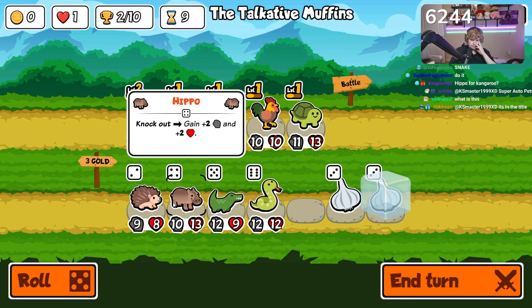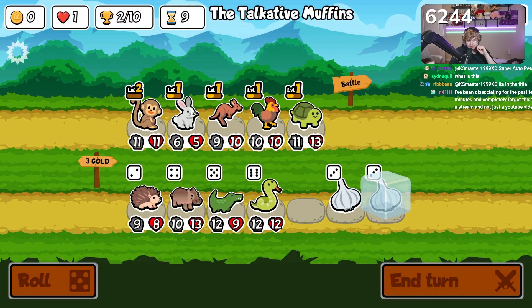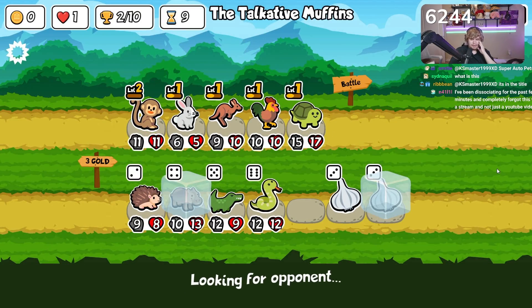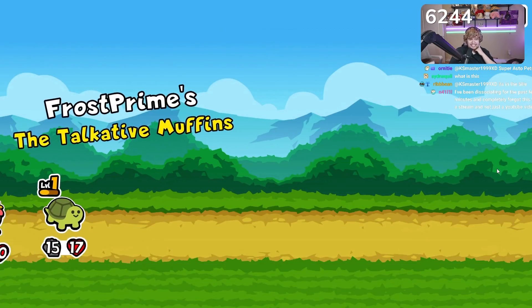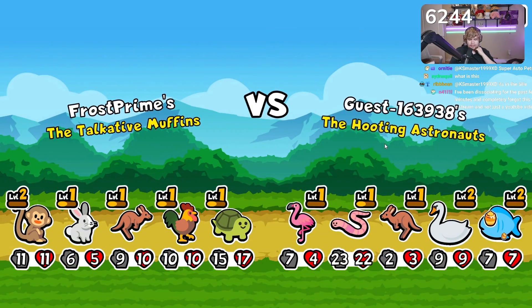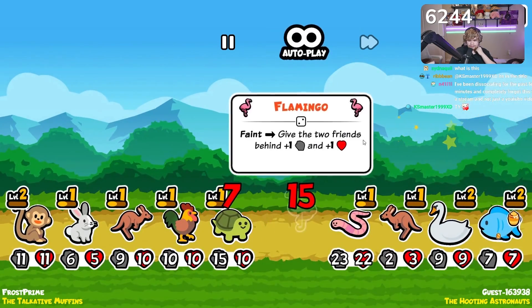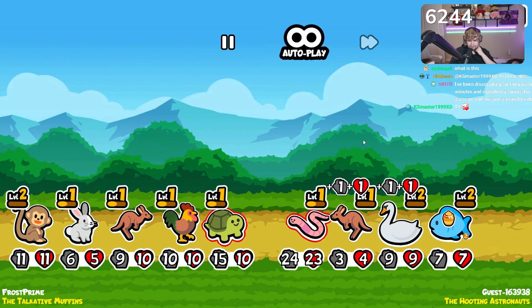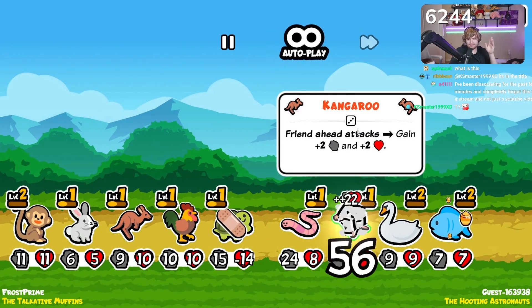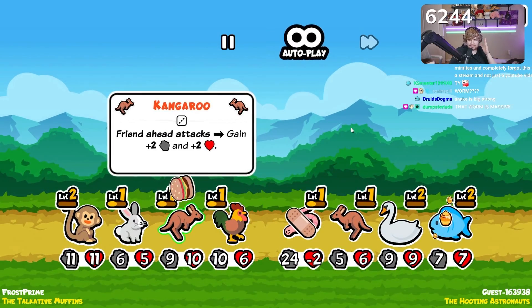Kangaroo for hippo — it's good! I think if we get a level two turtle we can go with hippo. We need melon armor on him for sure. That's a big-ass turtle, baby. You don't mess with that turtle, man. I always think flamingo's bait, and I say that having been baited by it many times.